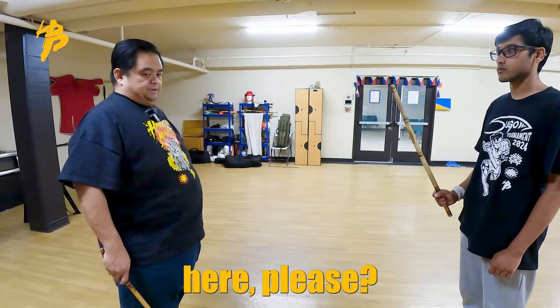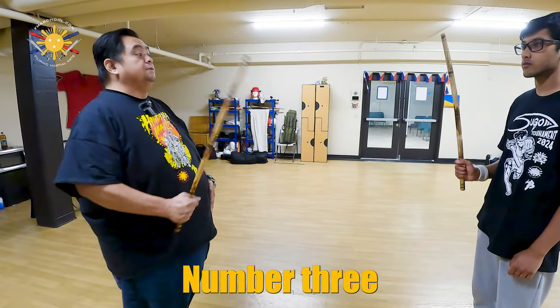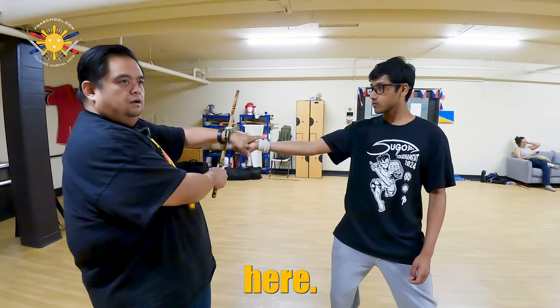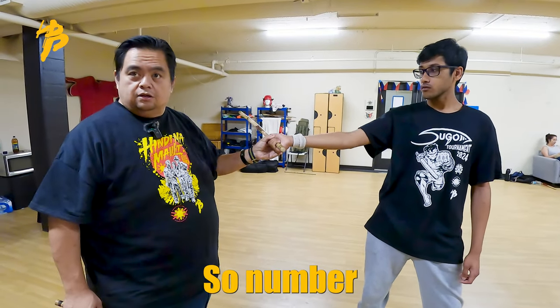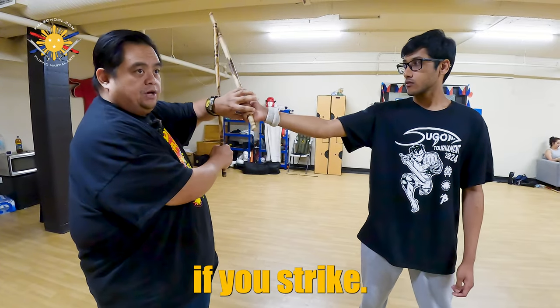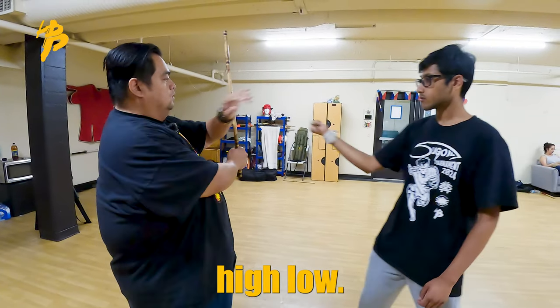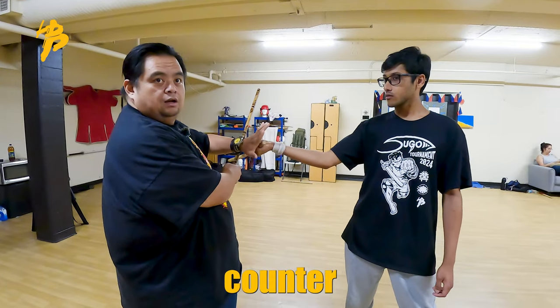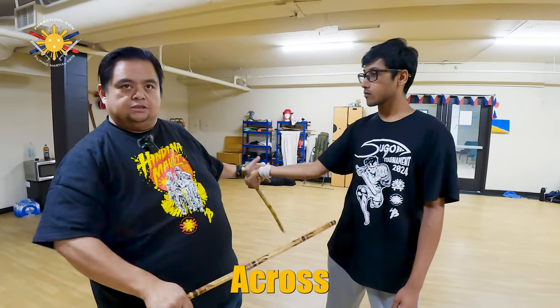Josiah, pay attention over here, please. In fact, come over here. Number three — here. Now, with number three, this is considered a low strike. So with number one, it's considered a high strike — we counter low. But if he strikes low, how do we counter? High — here, across, across, across, and thrust.